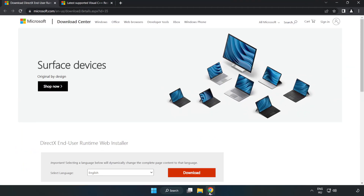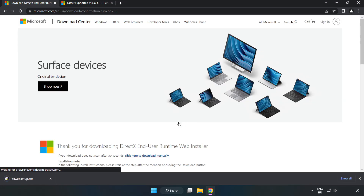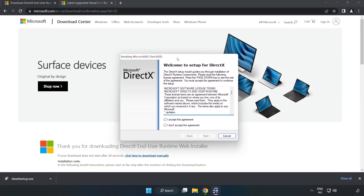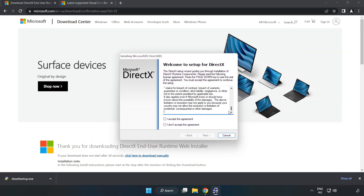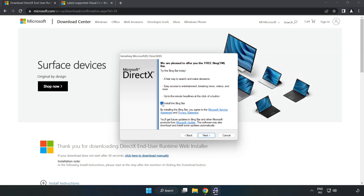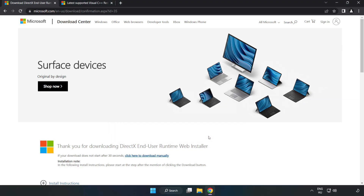Open an internet browser and go to the website — link in the description. Click Download. Install the downloaded file. Click I accept the agreement and click Next. Uncheck Install the Bing Bar and click Next. Installation complete — click Finish. Close the DirectX website.